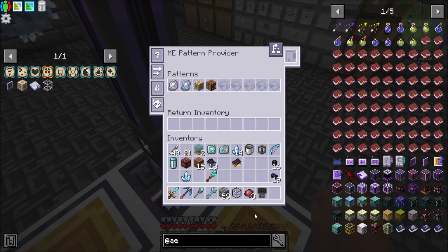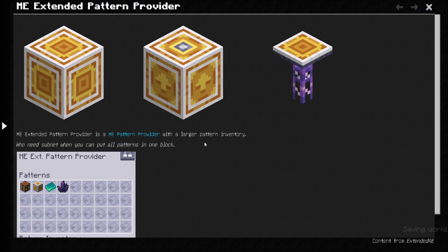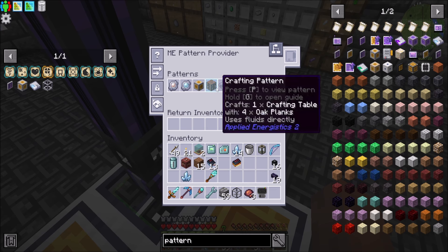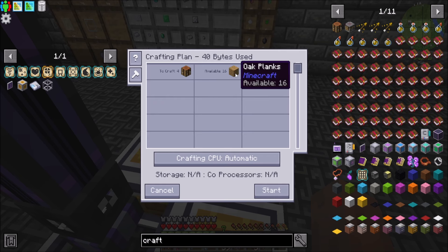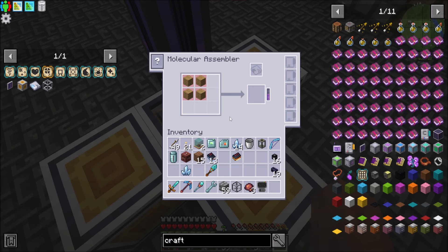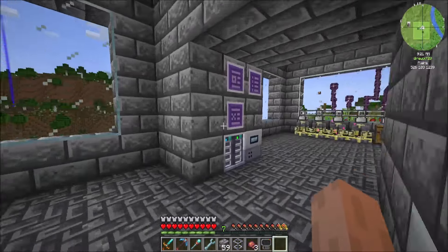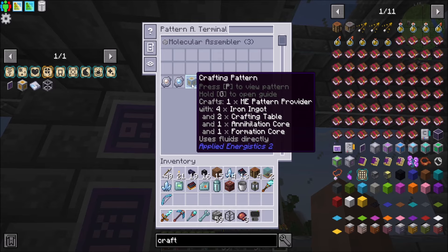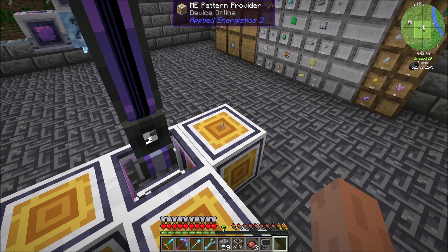Pattern providers have room for nine patterns. There are also extended pattern providers, which store more patterns and are super cool — we'll get into those later. Now that this molecular assembler has these pattern providers on it, we have the ability to auto craft. For example, if I came over here and said I wanted a crafting table and clicked on that to request four of them, it'll see that I have the oak planks needed and craft those — no problem. I hit start and you'll see it's crafting now. There are my four crafting tables. The pattern access terminal gives you access to all your pattern providers and lets you remotely move patterns in and out.